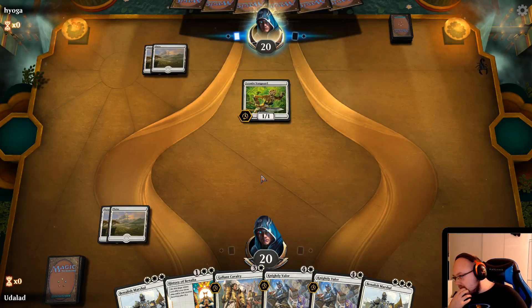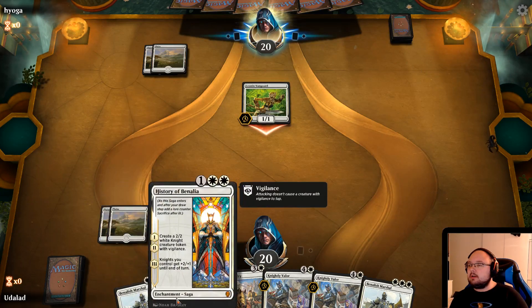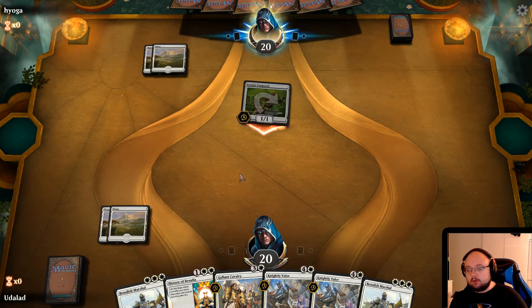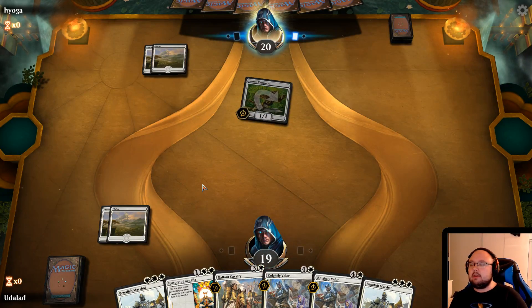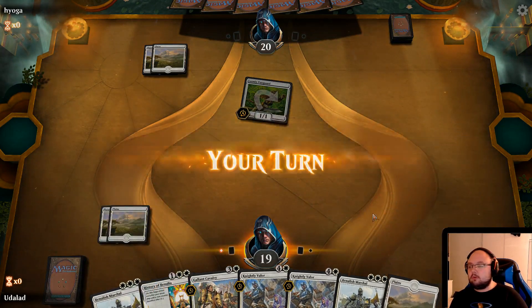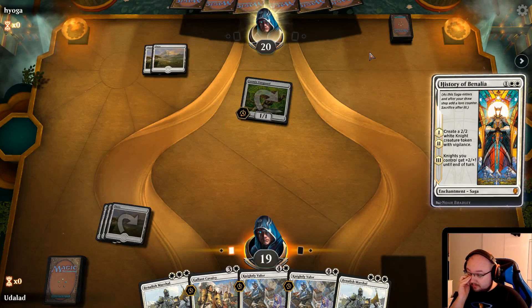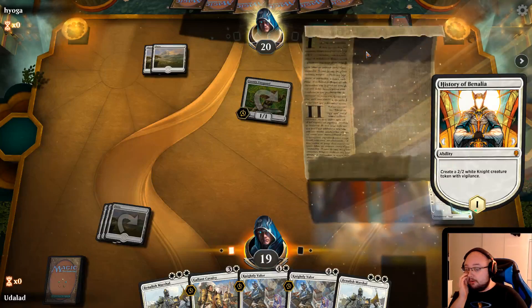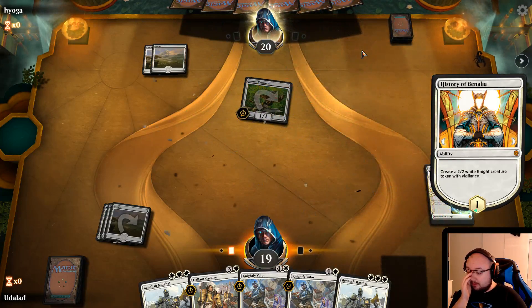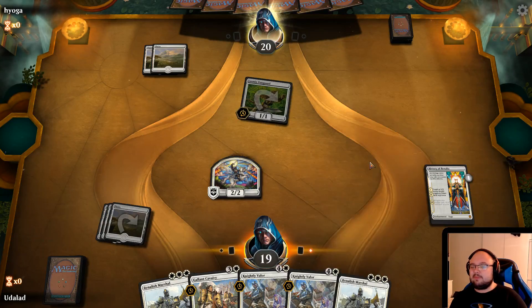Now we are facing a way more aggressive deck I feel. Next turn I'm gonna cast History of Benalia — I'm quite sure, that's going to be the play. Then the turn after that, if I can pull a land, we're going to play the Benalish Marshal. History of Benalia — this is such a strong card, this is the best historic card, and I will be very sad when it is removed from the game. It's like: do you want three 2/2s? And then they get a massive buff, as long as they're knights.